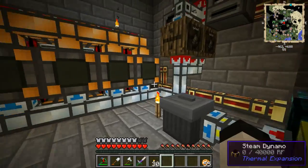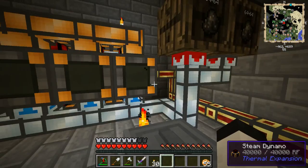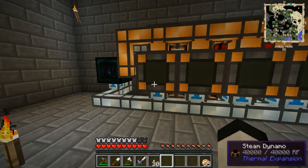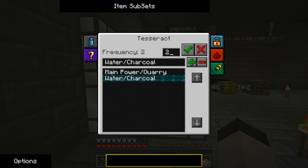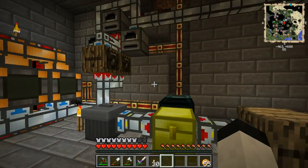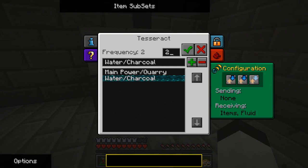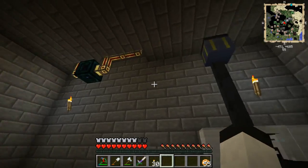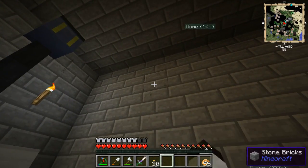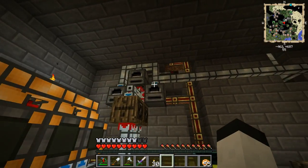I've got quite a lot of dark iron ore that I haven't done anything with yet. But I have 20 steam dynamos set up here — I want to call them solid fuel engines. This is sending charcoal and receiving water because the water is coming from down there, and the charcoal is being sent into this one. It's keeping this stocked without all the nasty piping. I also have a tesseract for water and power back there near the cyclic assemblers for the oil processing.